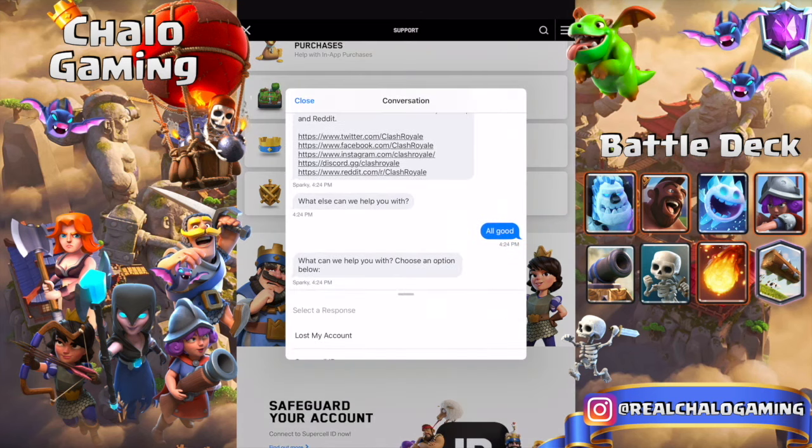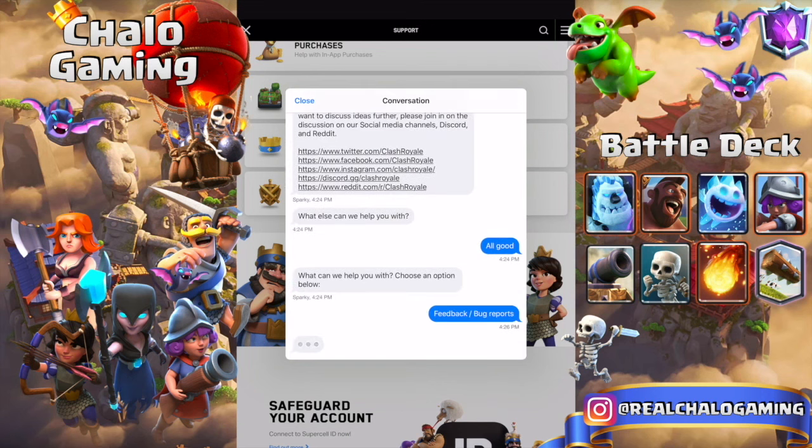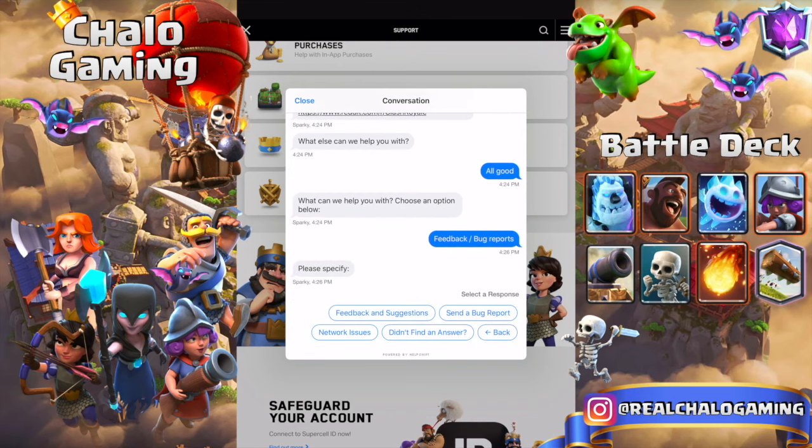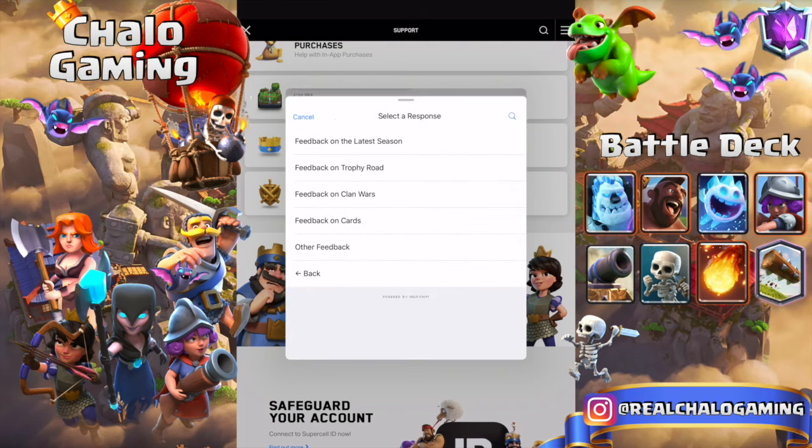A new screen is going to load where it says 'What can we help you with? Choose an option below.' In this menu you're going to want to click Feedback or Bug Reports. Sparky — the machine they use to answer your messages — will tell you to please specify, and you will want to go into Feedback and Suggestions, so click that one.